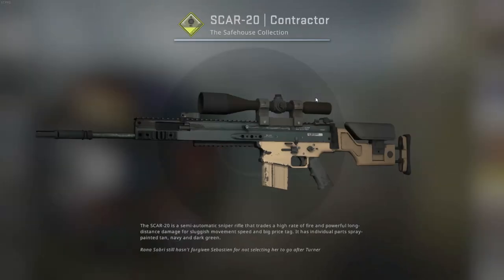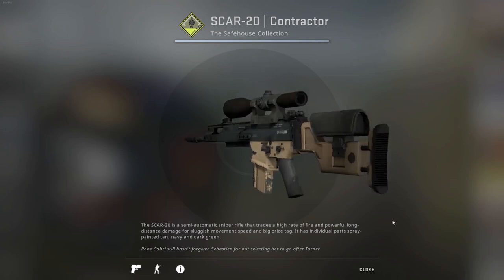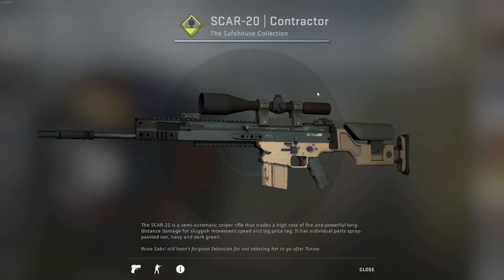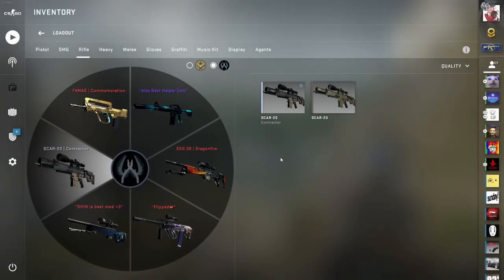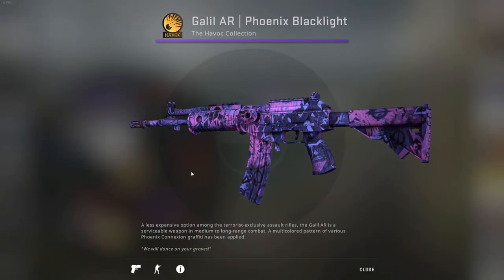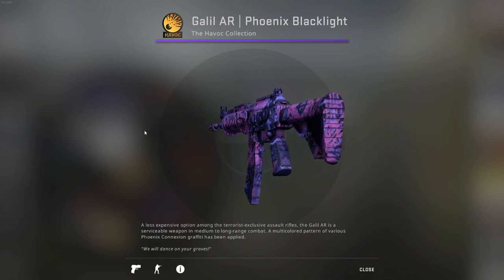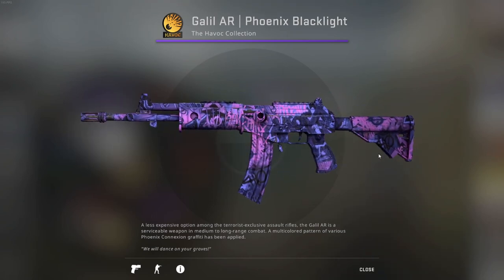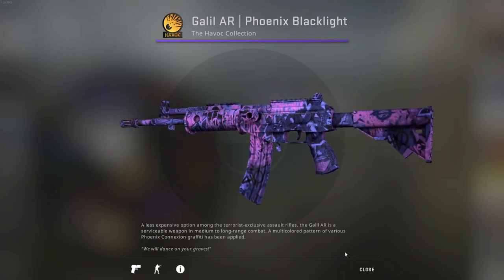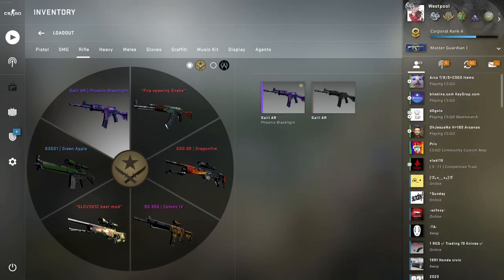For the SCAR-20 nothing special — I had a Blood Sport before but sold it and didn't see a point in getting a good skin again since I don't use the weapon. The current skin looks like a default, honestly. For the CT rifles done, let's go to T rifles. For the Galil I have a Pdot Splatter — I had a Sugar Rush before but I think this one looks cooler, very vibrant and bright. Looks very nice with my Pandora's Box gloves.